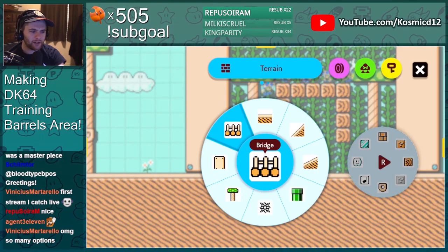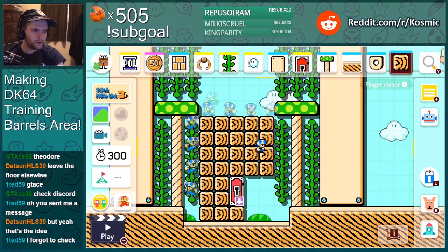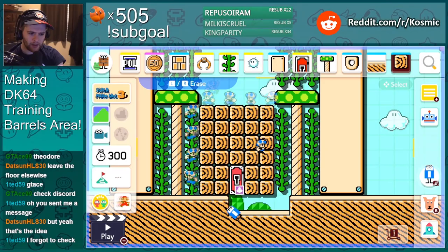Okay, I gotta make his house. I don't know how to do this — I just want it like this but then you can't get to the door. Wait, what are you saying? Leave the floor like this and then I need to be able to stand at the entrance.